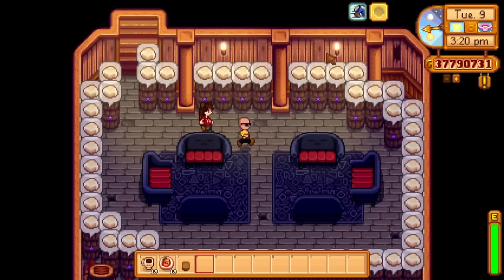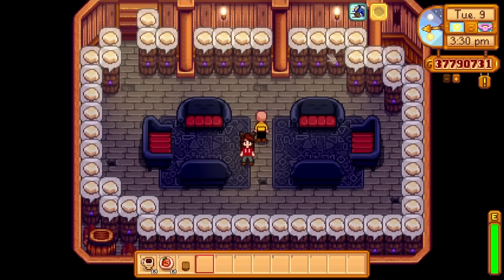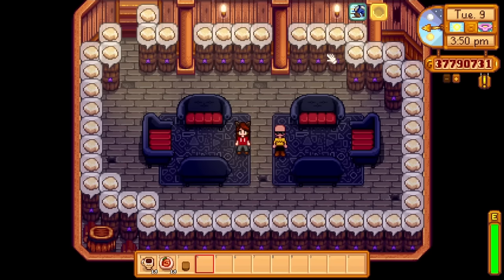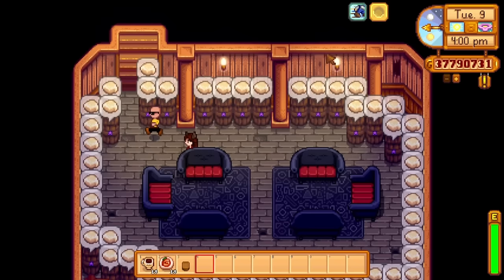In the basement we have cheese - cheese is the fastest way to make money, the goat cheese in particular. I've gotten to the point where I'm too lazy to collect a lot of stuff on my file because there's just too much to do - it would literally take me a whole day to collect everything. Yeah, once you've got 222 million gold made, you've kind of gotten everything you needed to buy. We kind of made the basement into a little cozy cellar. I don't know who's going to eat iridium cheese down here, but that's what's going on.